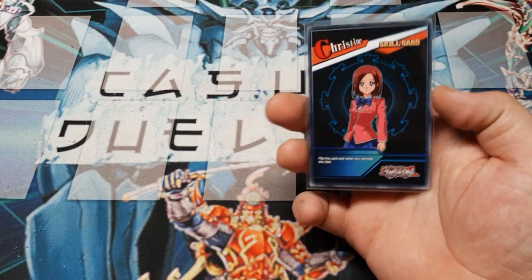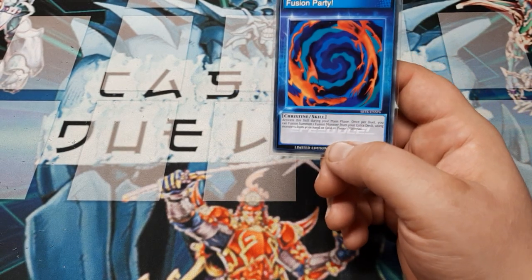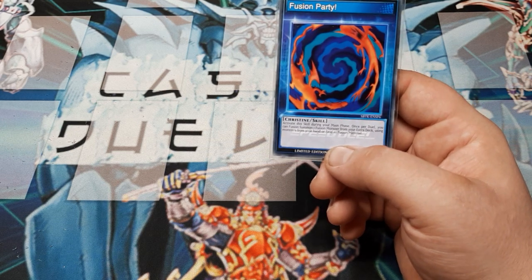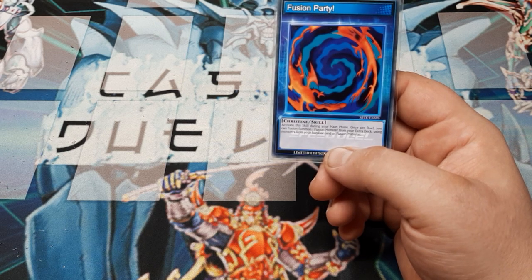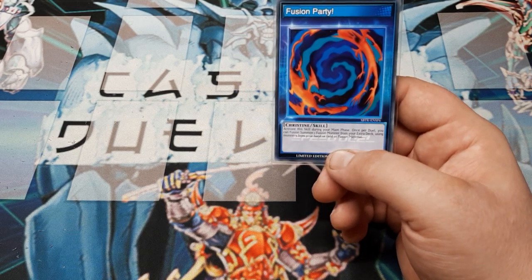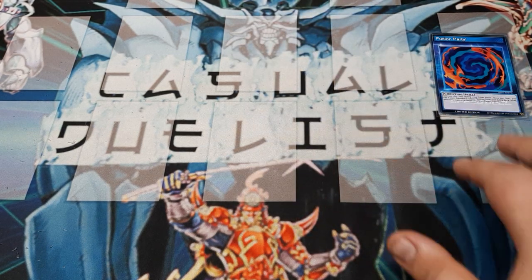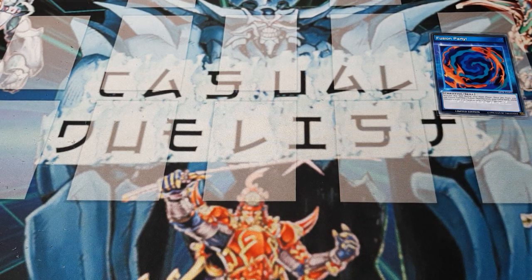We will be using our Christine Skill Fusion Party — still got my outdated old-school one that does not have the errated cost text. Essentially, you want to activate this during the main phase. Once per duel, you discard a card, and then you can fusion summon one fusion monster from the extra deck using cards from hand and field as material. The card you're discarding is going to be treated as Polymerization. That's all that errata was — otherwise you could have like four fusions without drawing back a Fusion Gate.